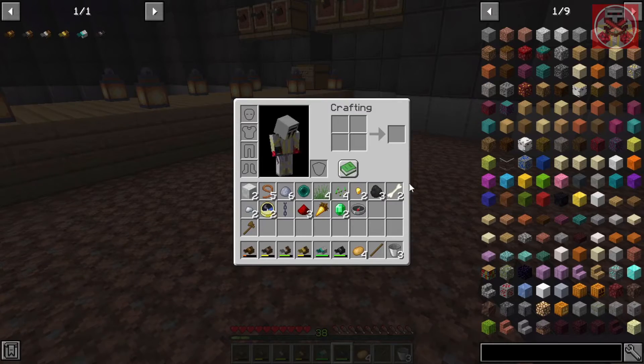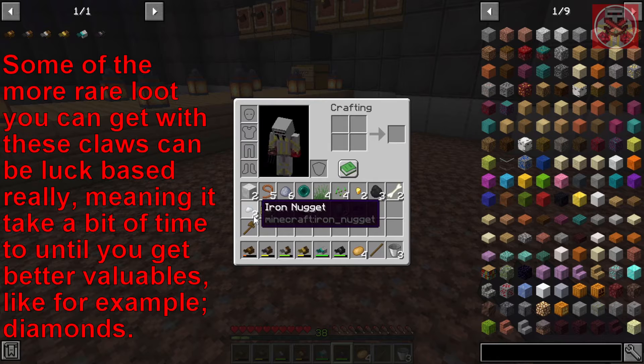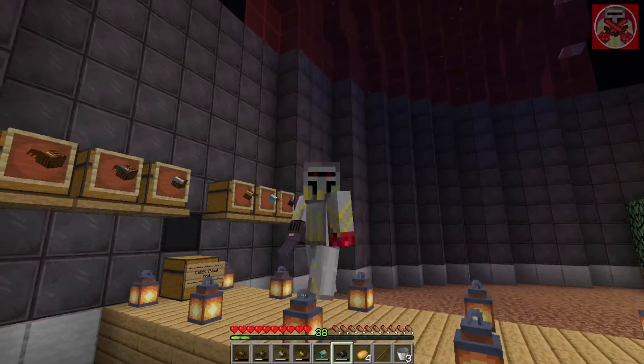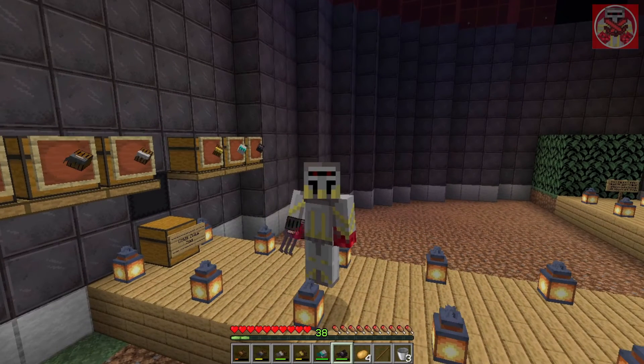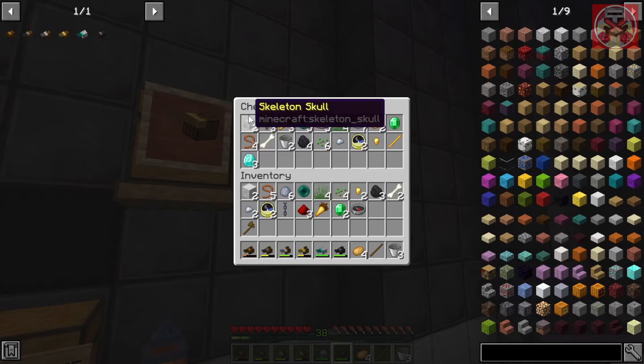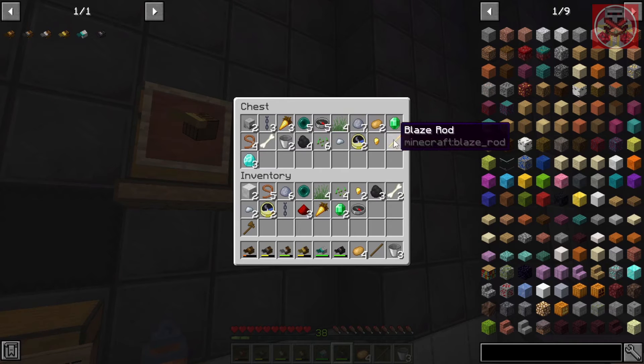After doing all that digging, you get some pretty decent loot — iron ingots, clocks, chains, redstone, golden carrots, emeralds, and a compass. Also, when I was doing some digging off camera, you can actually get diamonds using the netherite claw. Looking in this chest, you can get skeleton skulls, more chains, golden carrots, ender pearls, compasses, emeralds, leads, buckets, clocks, blaze rods, and a lot of diamonds.